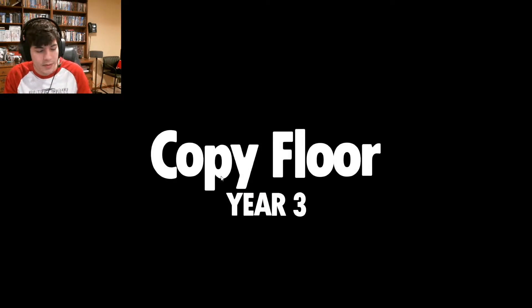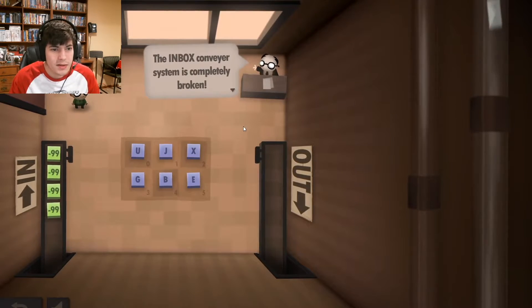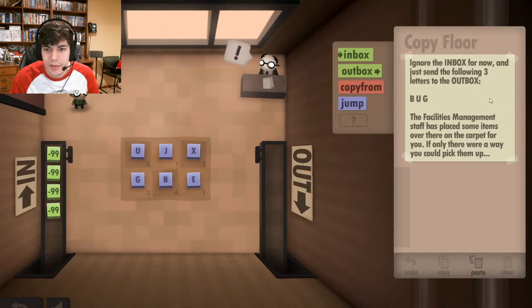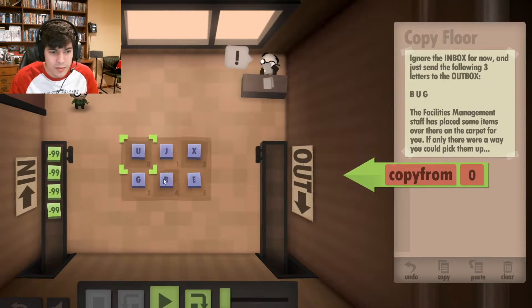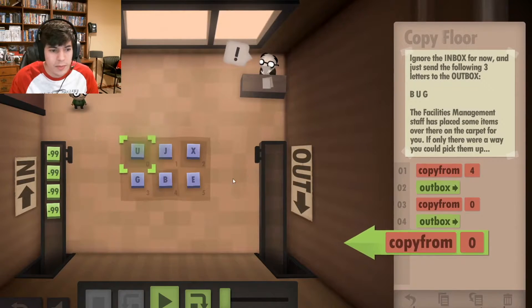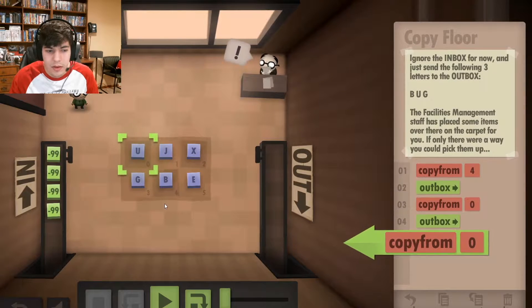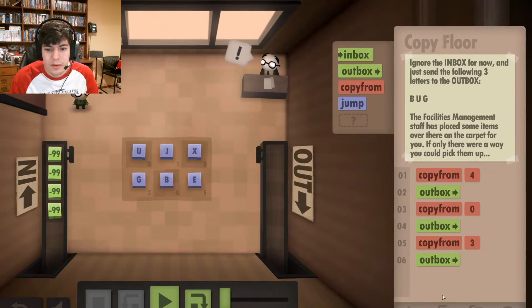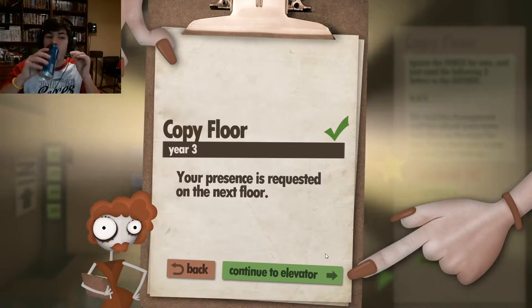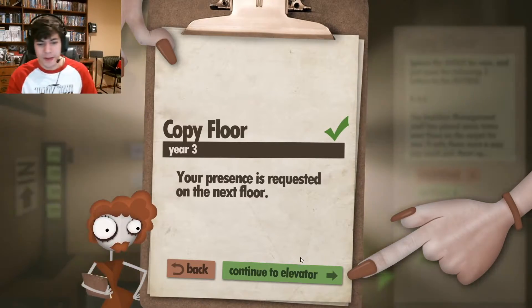Copy floor — Year 3. The inbox conveyor system is completely broken, but that doesn't mean we get to take a break from work. Here we ignore the inbox and just need to send the following three letters to the outbox. We get this new copy from ability. I'm going to choose tile four, send it to the outbox, then copy from zero, send that to the outbox, then copy from three and send that to the outbox as well. Let's run it. This game fuel is really helping me get through the game, if you know what I'm saying.